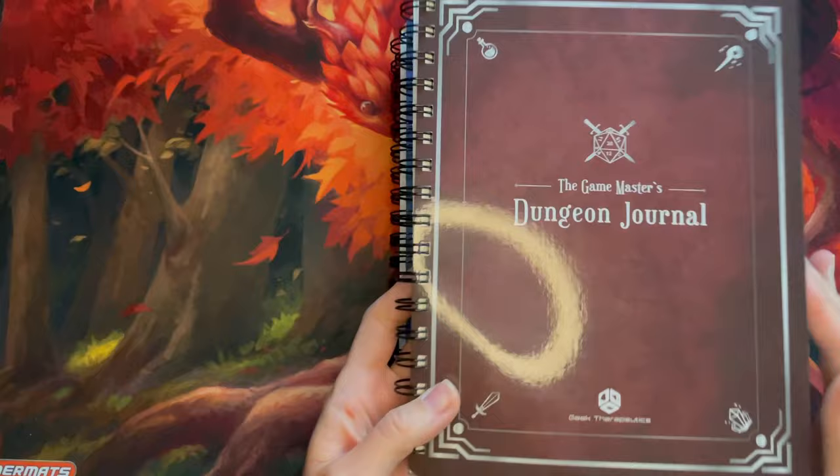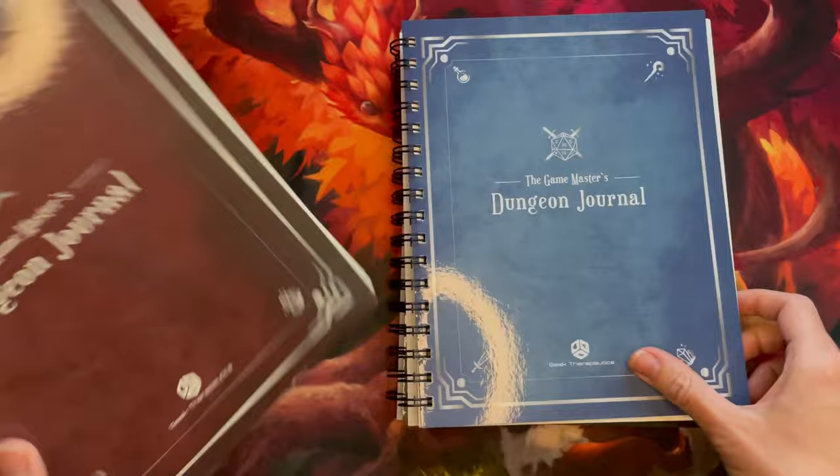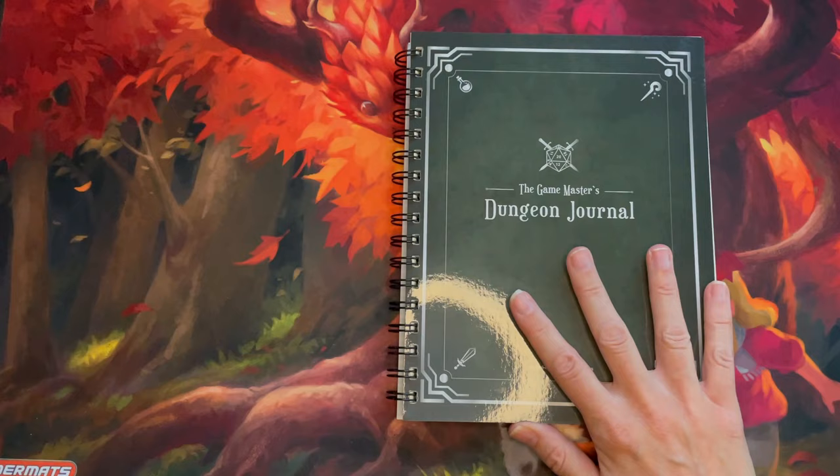I've been working on this for a few months now — honestly like a few years — but now it's finally in fruition. These come in three beautiful colors: the red maroon, the kind of blue, and then my absolute favorite is this forest green.